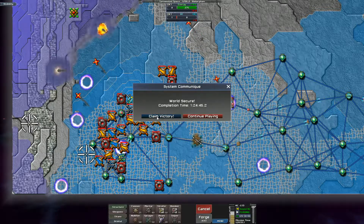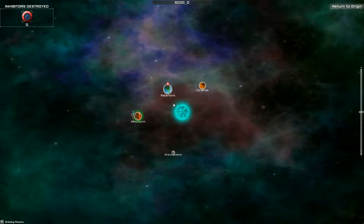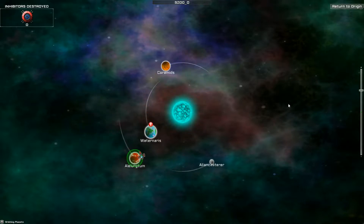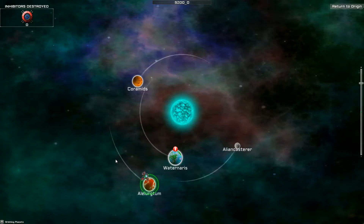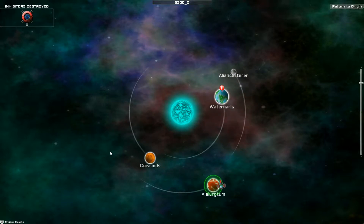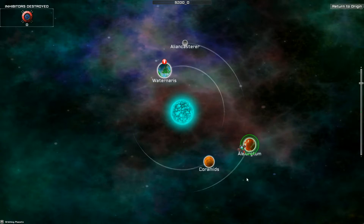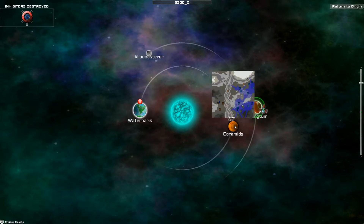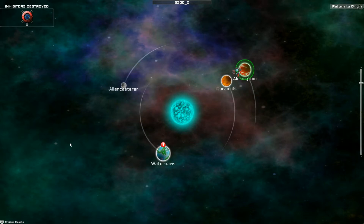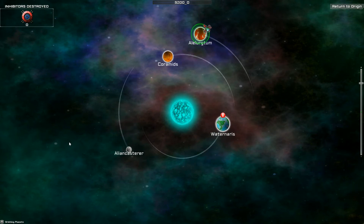Boom — there it is! Obviously this one clocking in at just under an hour and a half. If they're anything like this — and I have no reason to expect they'd be easier with this being the first one in Tormented Space — we're definitely going to be doing one of these planets per episode. That's Al-Alertum, ladies and gentlemen, in the bag. We'll come back for Coromids next time, then Alien Castor and Water Narus before we get out of this system. So that'll be coming up in the next episode. Until then, thanks for watching, and we will be back soon. Bye!